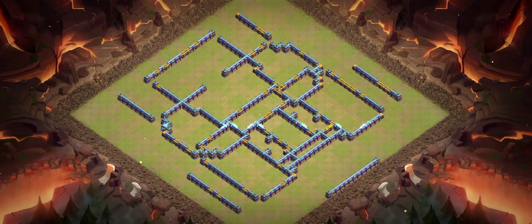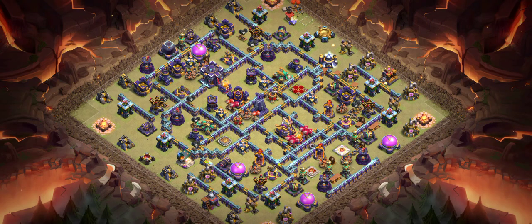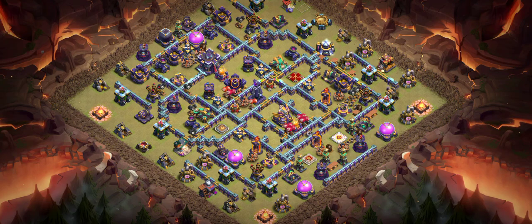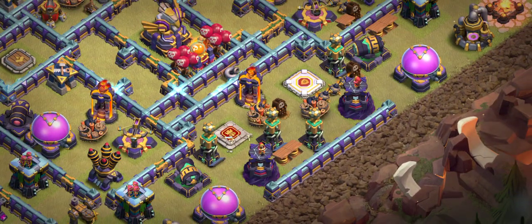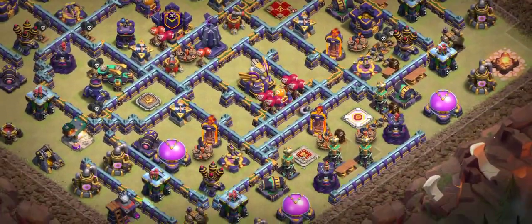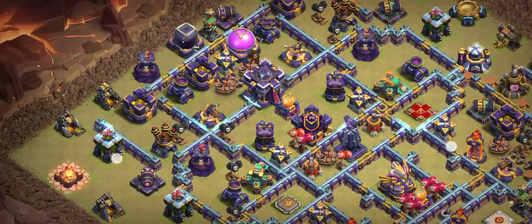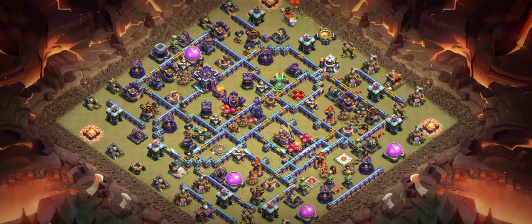Base number five is a tournament base. You will see this base many times — top players use it in tournaments. I still recommend it because it's very hard to three-star. Every attacker faces a lot of trouble and can't get three stars. You can see the defense: two heroes, Warden and King, traps, lots of red mines, Spell Towers right and left, multiple Infernos.